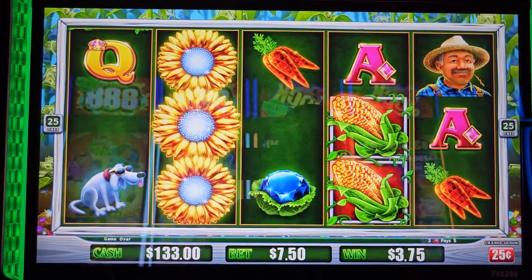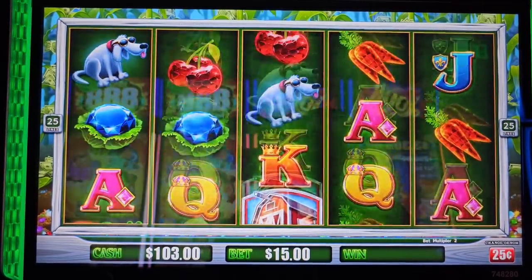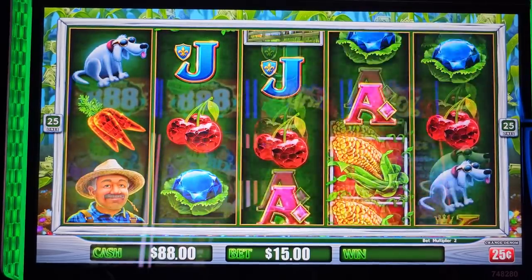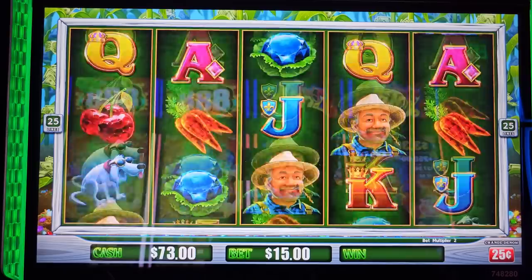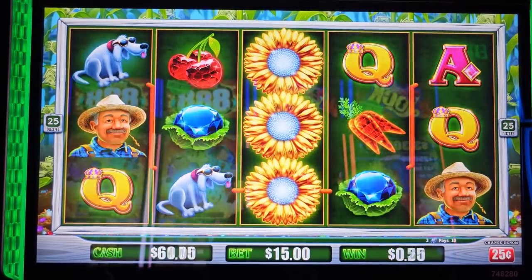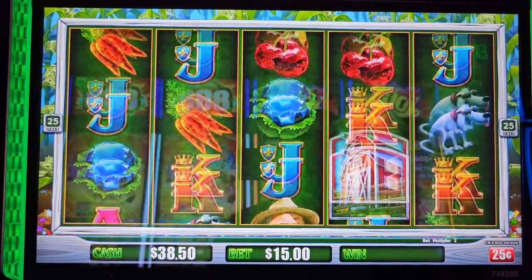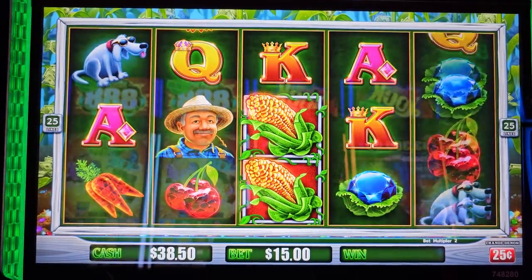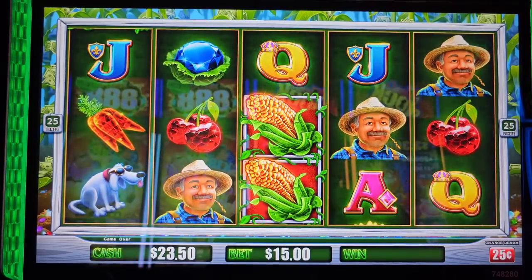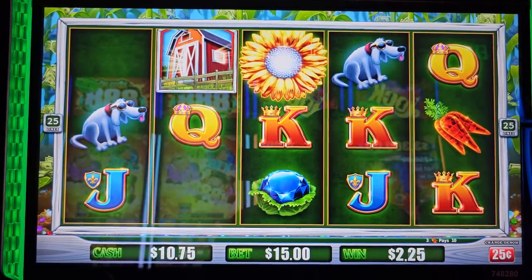What about some $15 dollar bets? Come on baby. Those games are high volatility guys, so hopefully we can get to that amazing bonus. Come on buddy - $7.50.